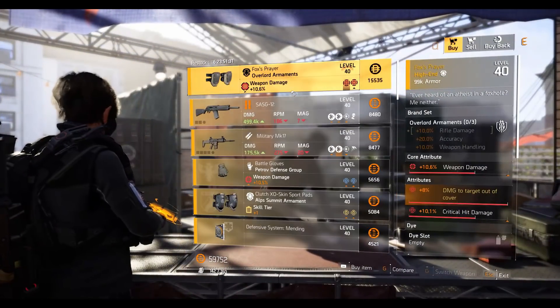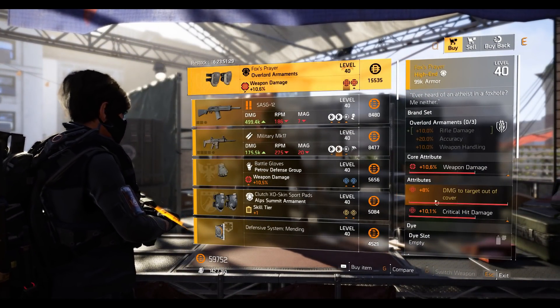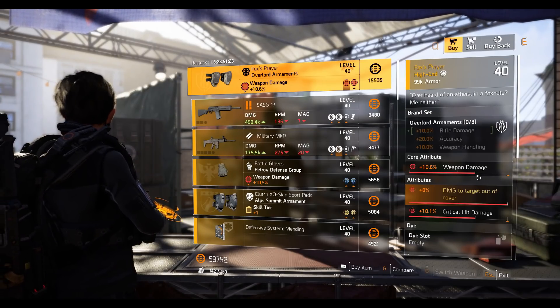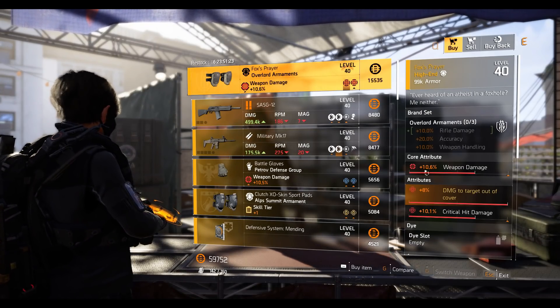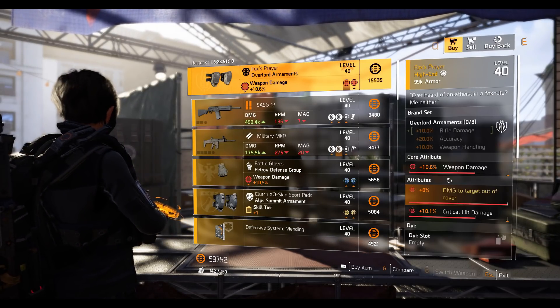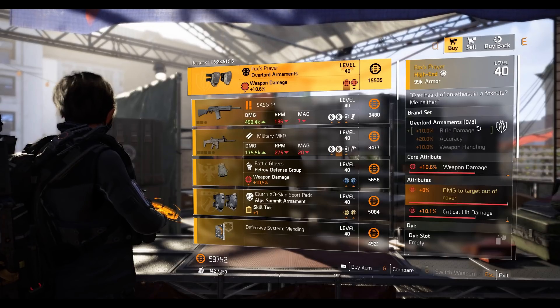At the theater assignment, we have Fox's Prayer — nice! Fox's Prayer with critical hit damage, which is really good because you can change the weapon damage to a core attribute like armor or skill tier. It's always nice to have critical hit damage as an attribute so you can swap out weapon damage. Pick it up if you don't have one.